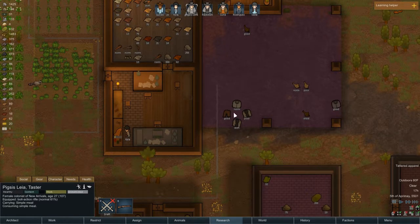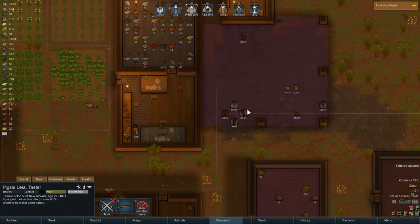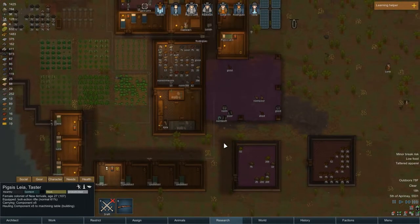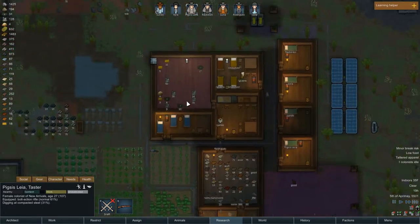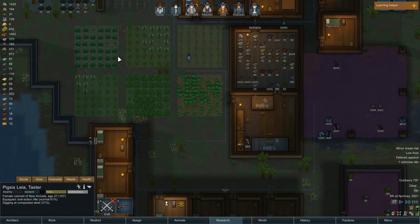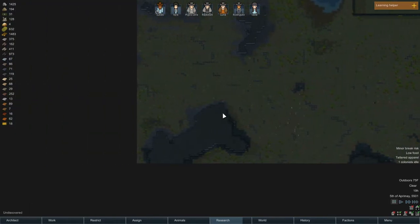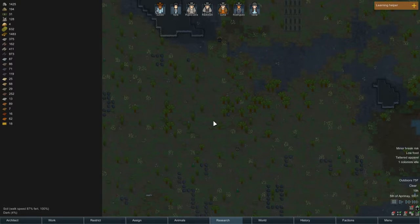Can someone put those pants on? Everyone's all upset. Pixis Leia — did they get a bad mood because you forced them to wear it? That's stupid — it's their good pants, man. Low food. I see no meals here — that's not too good. We literally don't have any food. We just need meat. Apparently we don't have any vegetables going yet.